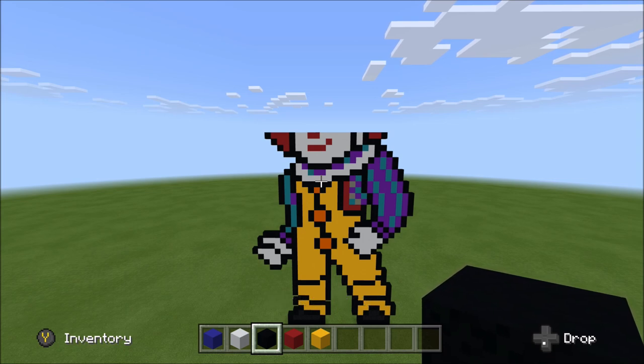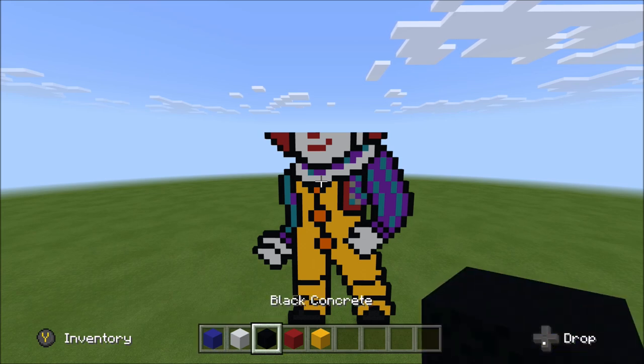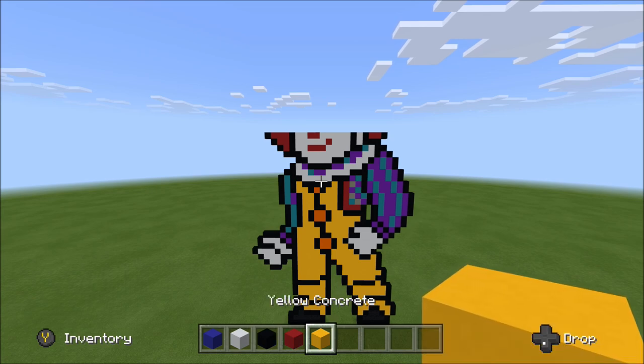We've made it up into the face and head portion of the build. I went ahead and scrapped out all the blocks and we're doing our block change here. Now what we need is blue concrete, white concrete, black concrete, red concrete, and yellow concrete.